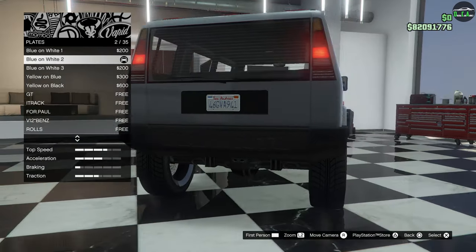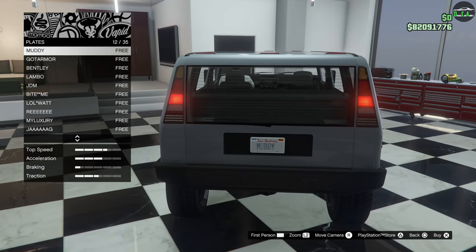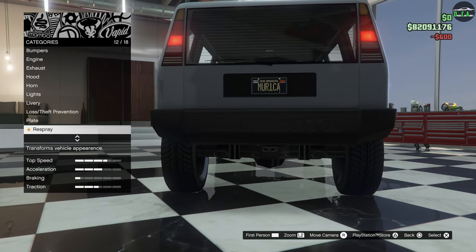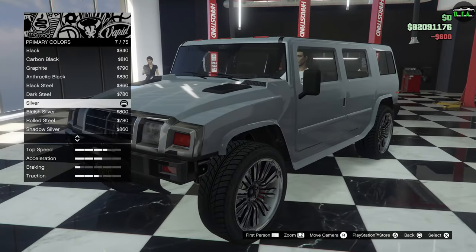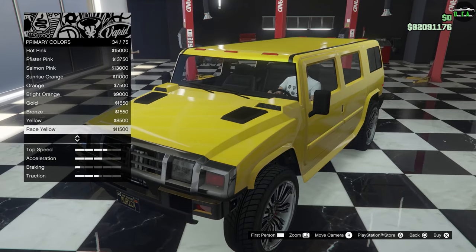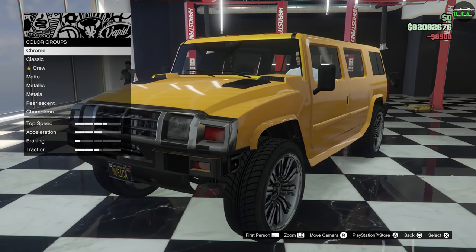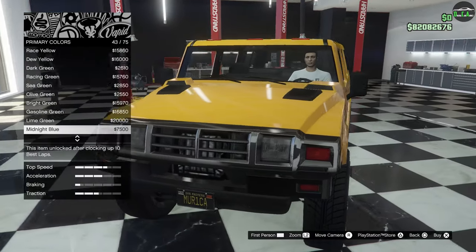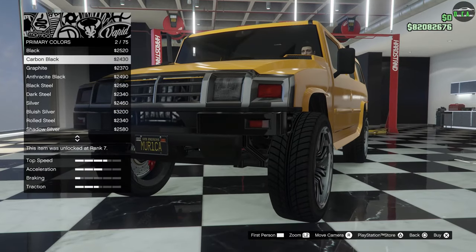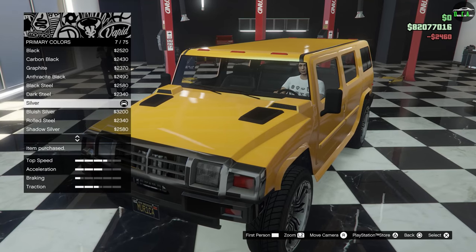Continuing to the plate — this is the Mammoth Patriot, so I'm going to put a very patriotic plate on it. Going with the America plate, and a black background. For the respray, I absolutely love Hummers in yellow, so we're going metallic yellow. Going to the standard yellow — love it. For the pearlescent, I want to go kind of light so I don't transfer yellow to the bumper we're trying to keep black. So maybe a silver pearl just to brighten it up a little. Regular silver.